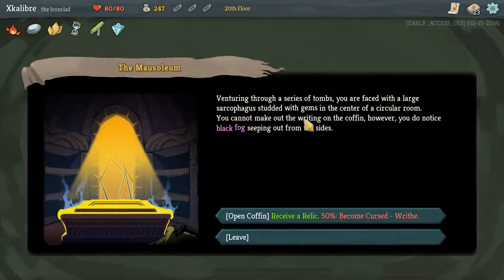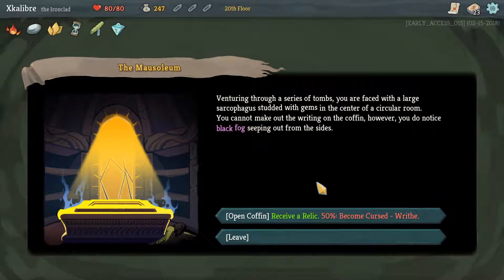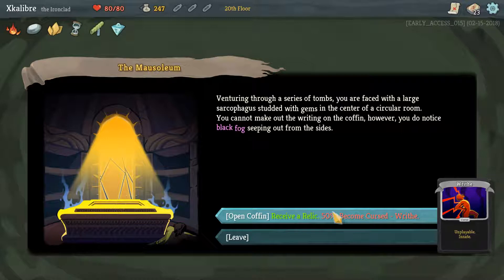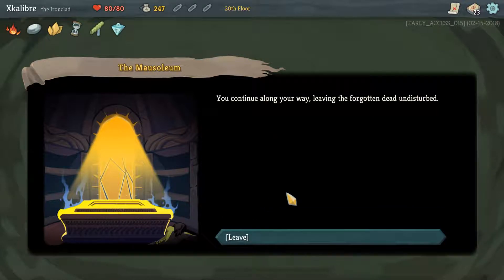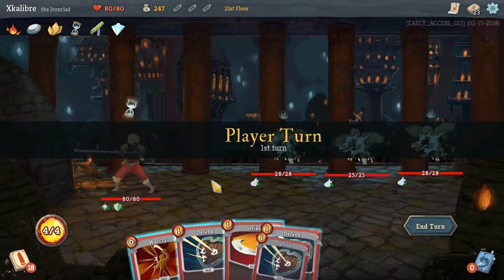Another question mark. Venturing through a series of tombs, you are faced with a large sarcophagus studded with gems in the center of a circular room. You cannot make out the writing on the coffin, however you do notice black fog seeping out from the sides. We can open the coffin - 100% chance of receiving a relic, 50% chance of becoming cursed. No, leave it. I didn't want to get that card because if it gets stuck in my hand, it's going to be a nightmare with my Clash setup.